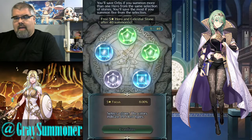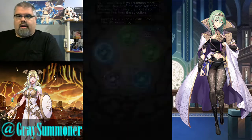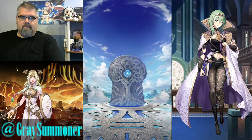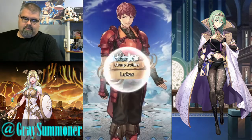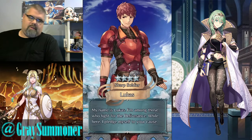I am going to aim for blue, however, since I'm missing both Seiros and Legendary Female Byleth. So we'll go in on this blue, see what happens. Oh, we got Simone. Oh, it's a Lukas. Okay. Yet again, I am going for zero orbs spent.